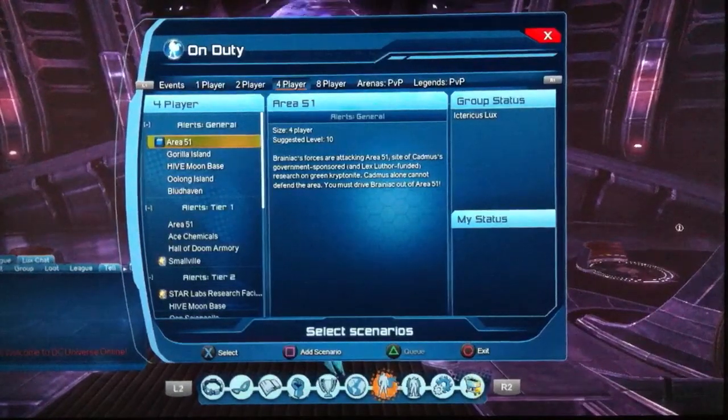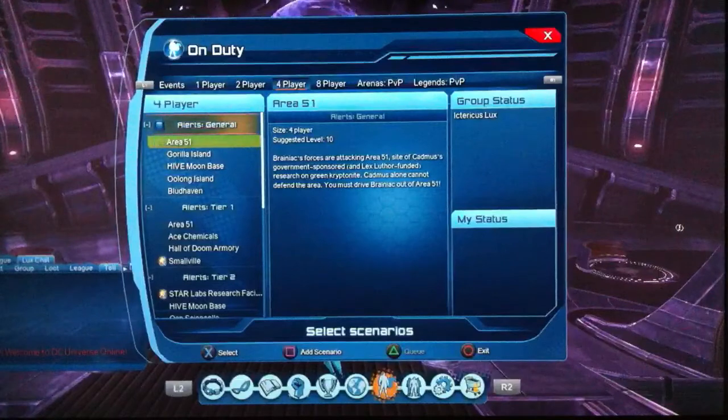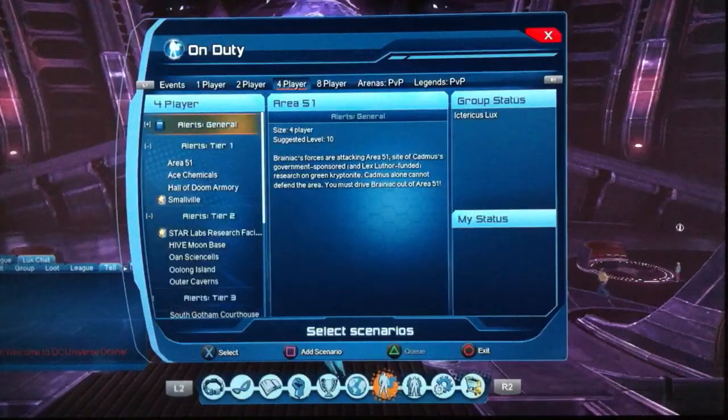Alerts — general. They don't pay anything at all; you'll get gear but you won't get the specific style drops that are supposed to drop in that alert — just random green gear, so it's not worth doing. The only one that is worth it is Bloodhaven, and that's for the contemporary tech feet that drop in there. They only drop in healer form though. But if you're going through all the Tier 3s, it's worth doing.